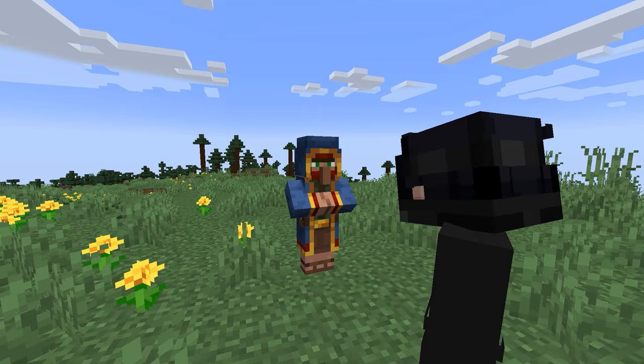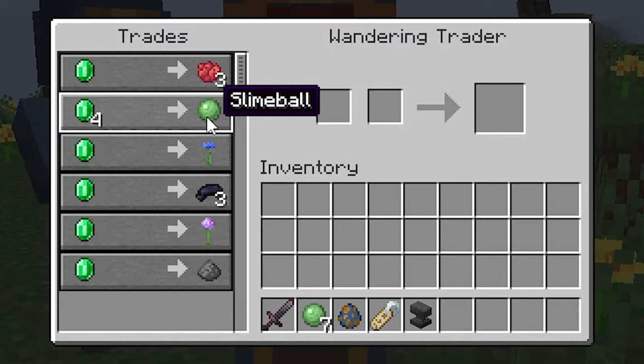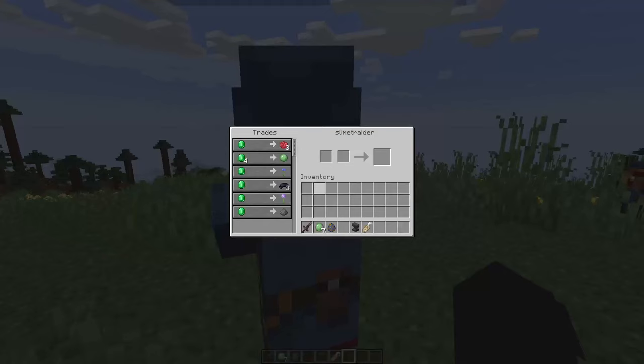The second way is a bit random, but if you find a wandering trader, there is a small chance to get slime balls from them. If you find the trader, you can use a name tag on him so he won't despawn.